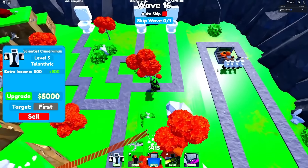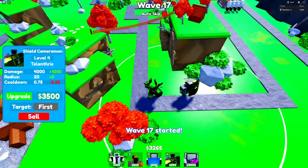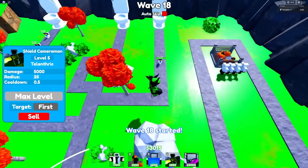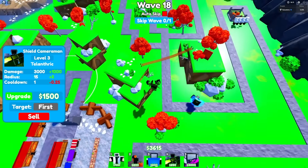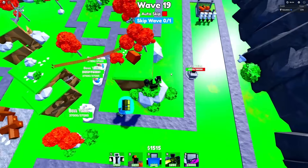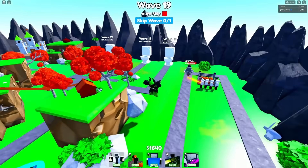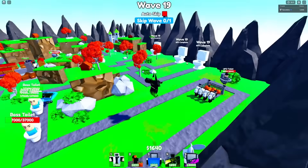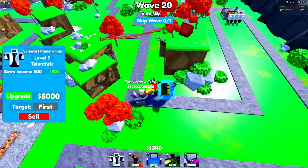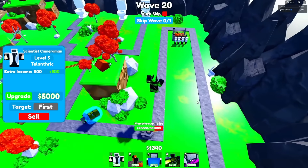I have level 5 Scientists by wave 16 and the Pumpkin Farmer is maxed out. I think I'll actually get the 3,500 upgrade on this Shield Cameraman — and there we go, now he does 10,000 DPS. I'll save to max out the Scientists. Since the UFO Toilet attacks him multiple times, every time he blocks it he does another 10,000 damage — that was like 30k extra damage for free. Buzzsaw! The barrier got him. Flamethrower Toilet — but every time he blocks the flame it does a lot of damage, though he only tried attacking him once.